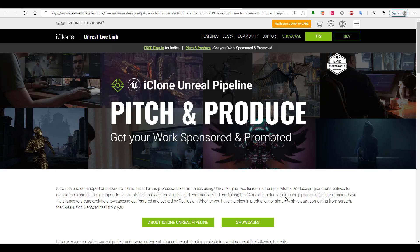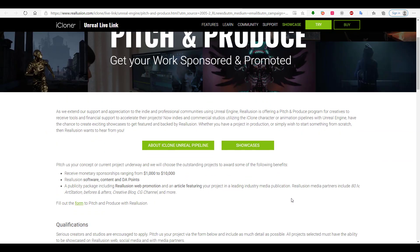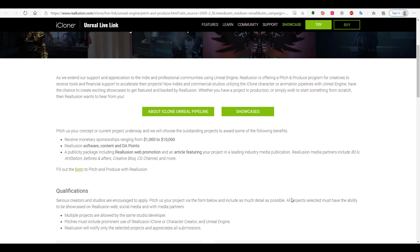So it's going to be an iClone Unreal Engine pipeline. Just in case you want to get started, you need to have an idea about some of the things you want to work with. About the Unreal Engine pipeline, you need a couple of things to get started, and most of them are actually free. Unreal Engine, for example, is totally free. The Live Link, which is for indie developers, is now set to free. So if you're trying to move things from Character Creator to iClone, and from iClone over to Unreal Engine, it is more like a perfect workflow that you can do by a click of a button.